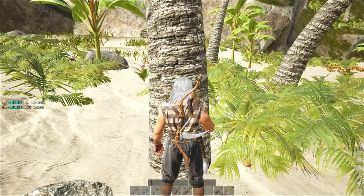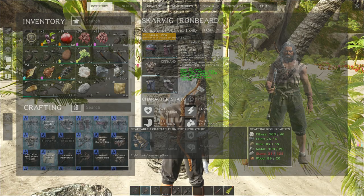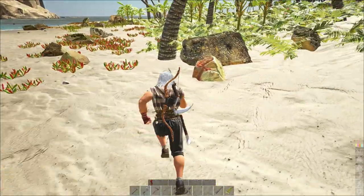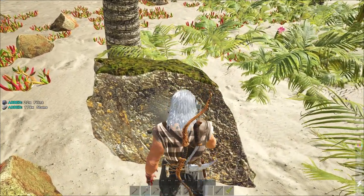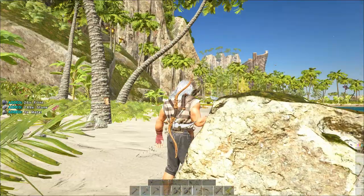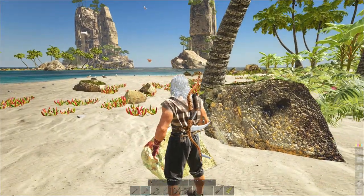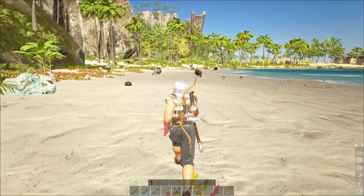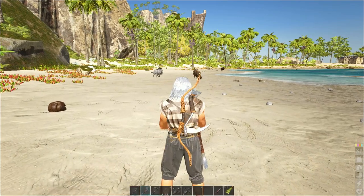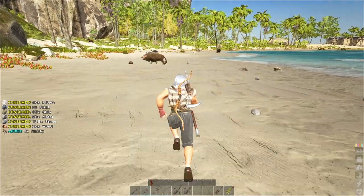Bit of that, bit of wood. Smithy — a little bit more stone, just keep using the hatchet. If you're wondering how to get more stone or more flint, more thatch or more wood: the axe on the rocks gives you more stone, the axe on the tree gives you more wood, the pick on the rock gives you more flint, and the pick on the tree gives you more thatch. Always keep that in mind. And then you have a smithy.